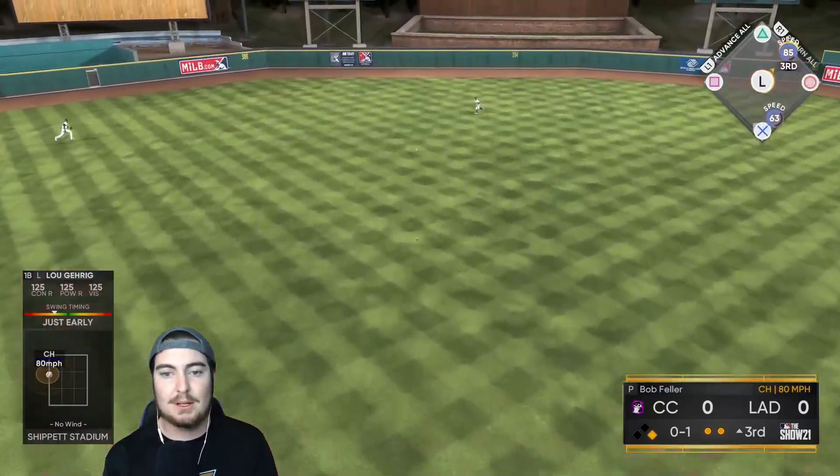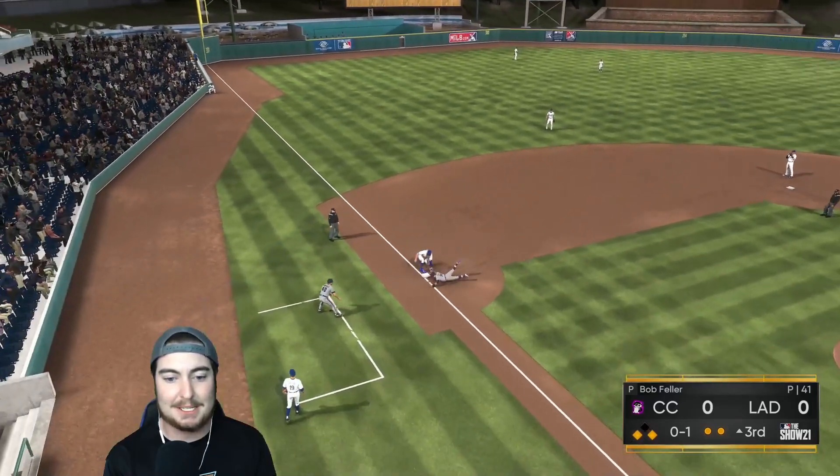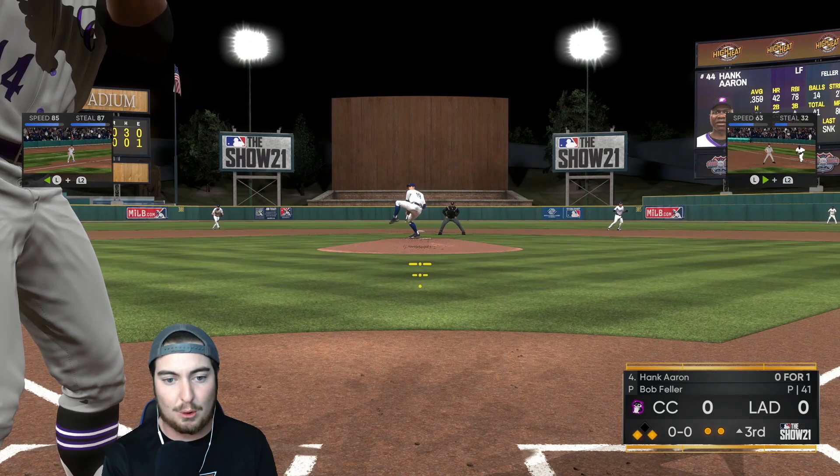Get down for Lou. I'm an idiot — that would have scored a run right there if I just did not run. But we go first to third with Mookie Betts, first to third, two outs. Let's see if we can get on the board here.